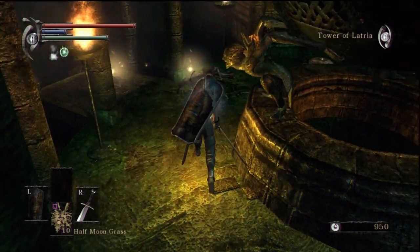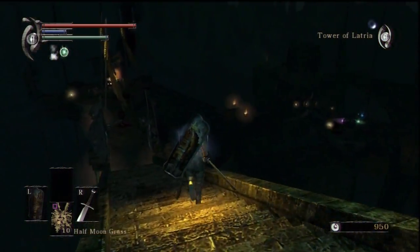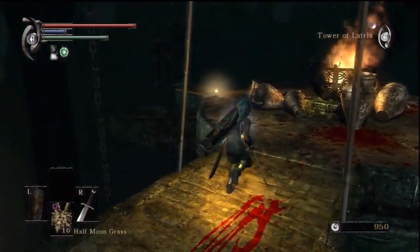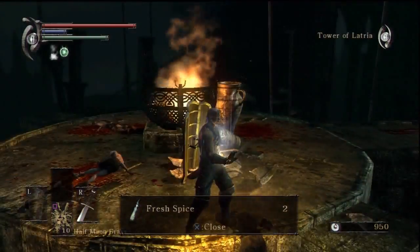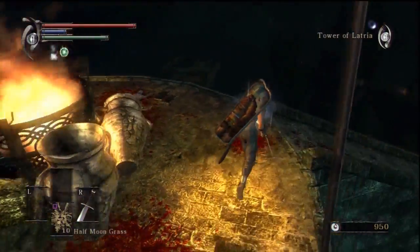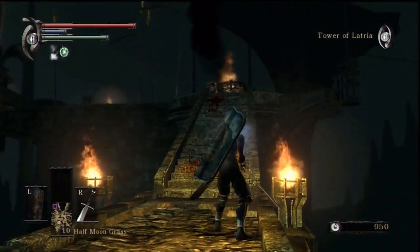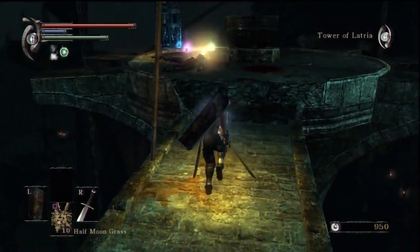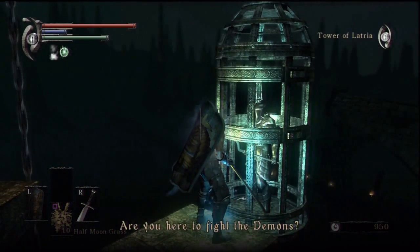This game has some pretty crazy, dark imagery. We're trying to dismantle some kind of massive demonic heart that is bringing all kinds of problems to the Tower of Latria - really violent, so much blood and bodies on the ground. This game is far more gruesome than its spiritual successor. You can actually take the elevators over there but we don't want to head down to the swamp just yet - first we have to talk to this NPC.